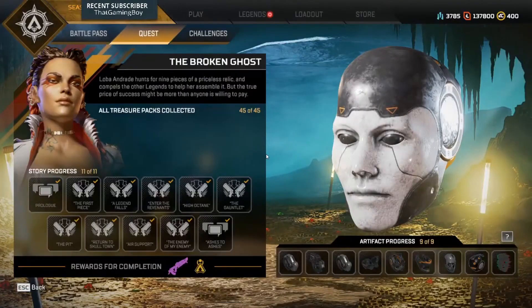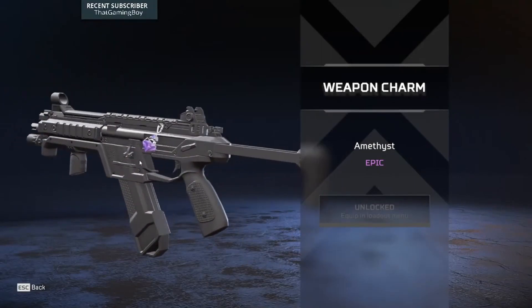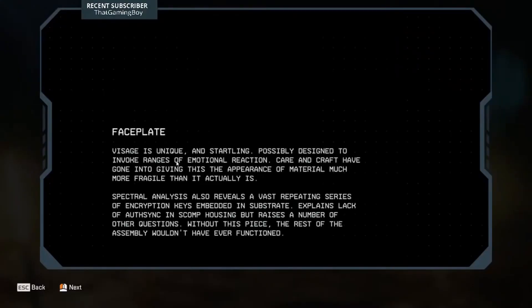This visage is unique and startling, possibly designed to invoke ranges of emotion — care and craft have gone into giving the appearance of material much more fragile than it actually is. Spectral analysis also reveals a vast repeating series of encryption keys embedded into the substrate, which explains the lack of orthensic and scomp housing and raises a number of other questions. Without this piece, the rest of the assembly would never have functioned. Who comes up with these quest lines? They are very articulate — I do not know half these words.